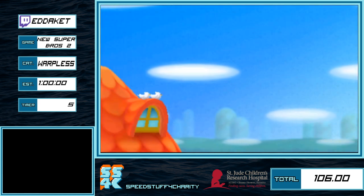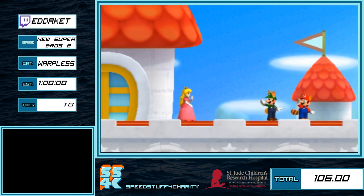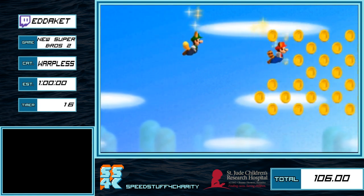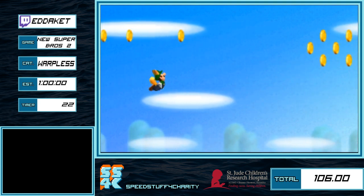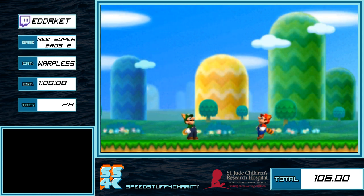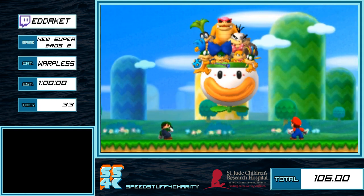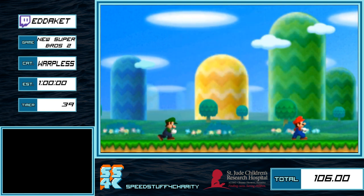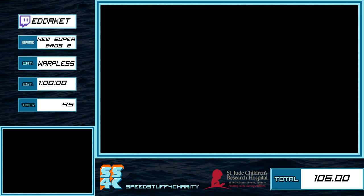Alright, hi everyone. This is New Super Mario Brothers 2, Warpless category. In this game there are warp cannons that allow you to get from world to world without completing the castle in each world. This category doesn't allow you to use those, so it's about twice as long as the any percent category. But we get to see a lot more of the game and there are a lot more cool tricks. After this intro cutscene we'll get started on World 1-1.